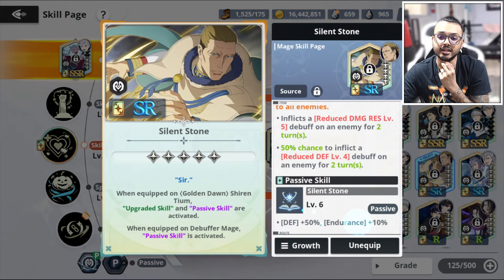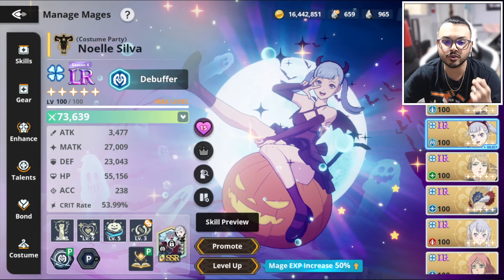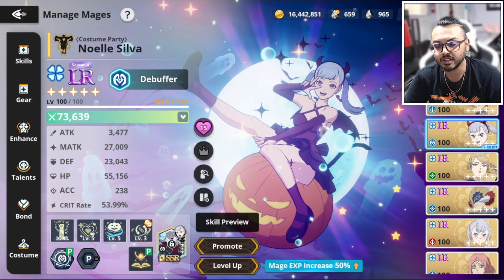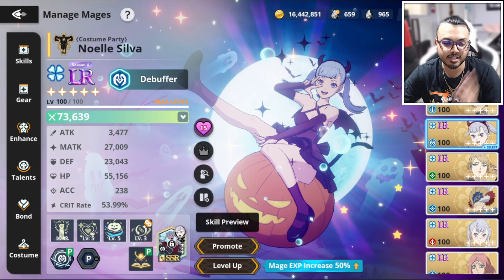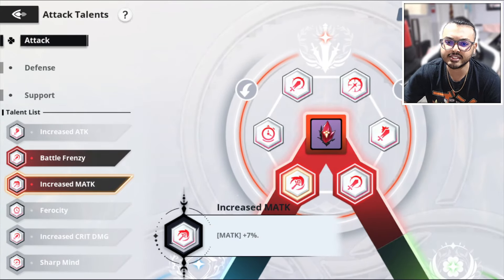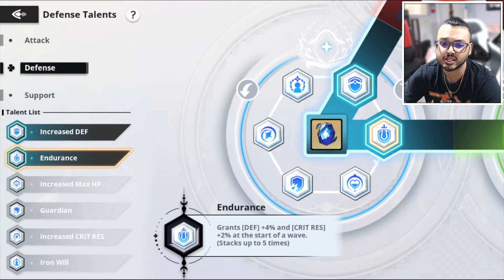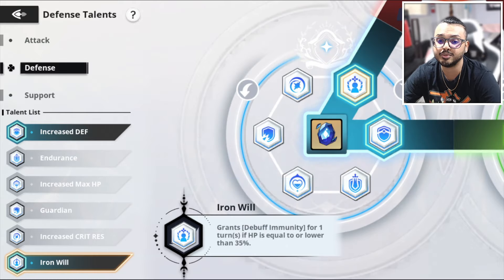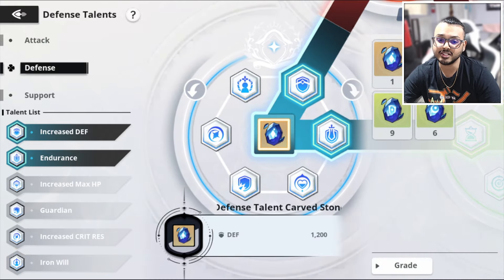You can also put on a skill page with defense and endurance — that could be very good as well. The defense is there for a reason: you want her to withstand attacks, absorb hits, and do the debuffing or buffing for your team — specifically debuffing the opposite team. For talents, I have the LR magic attack and regular attack increase. The crit rate isn't really going to do much for her, but this talent also has defense and crit resistance. I have a defense level two for her as well.